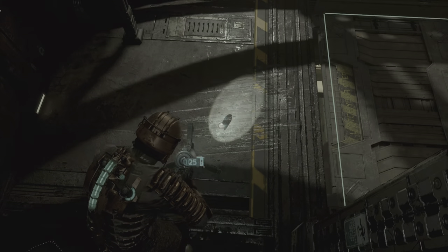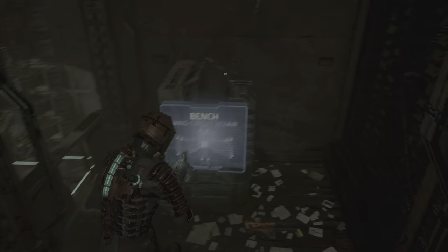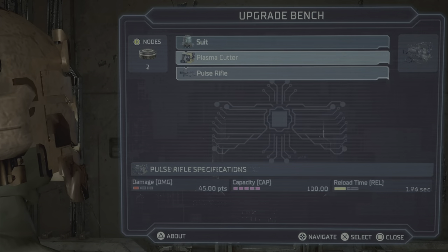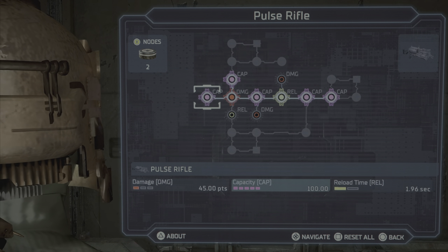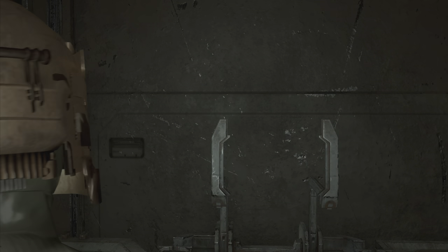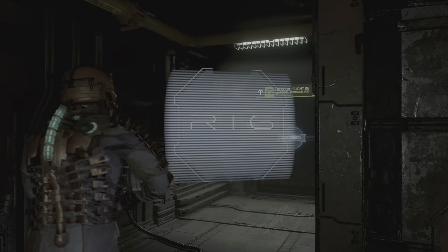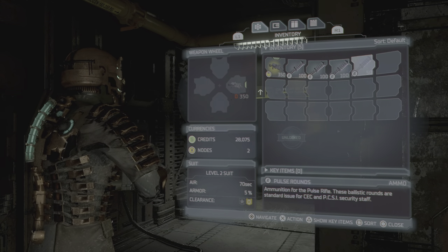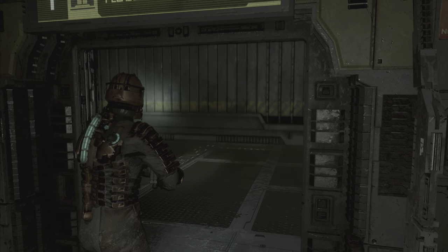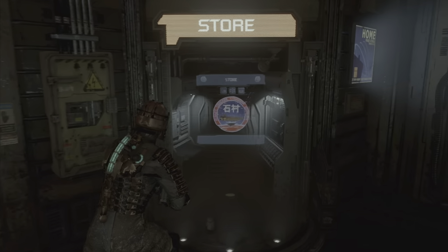Right now I'm on the last capacity node that I can do. Let me just double check — perfect, all the capacities are done. In my inventory I have 350 extra rounds. There you go — 350 free rounds that you can keep on your person for infinite ammo.